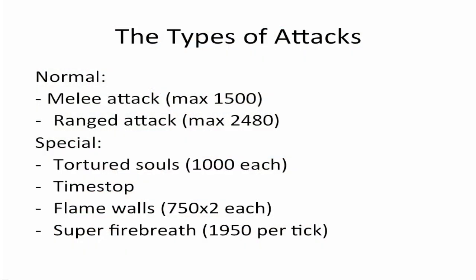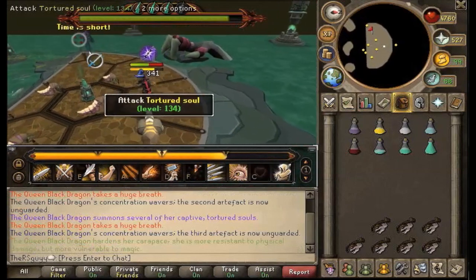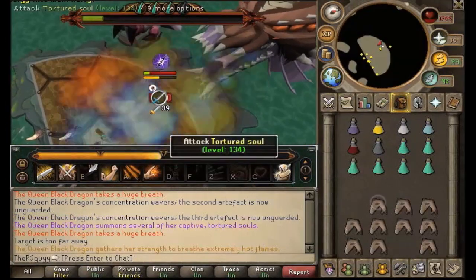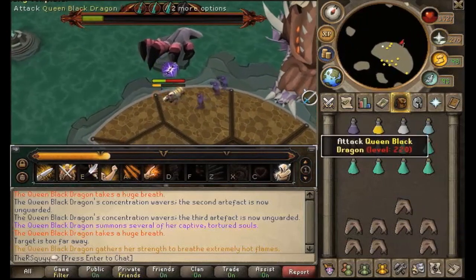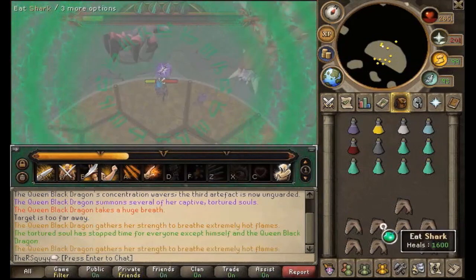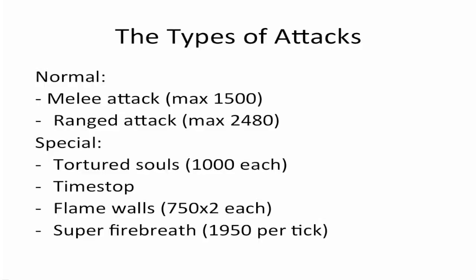The second special attack is the Time Stop attack, which is sort of related to the Tortured Souls. In the fourth and final phase, a soul will usually go off to the side and start talking about time being short. If this happens, it's your top priority to kill it as soon as possible or you will be Time Stopped. In this case I did get Time Stopped — I did not see the soul who was in the southeast. Usually when you get Time Stopped it will result in death. Only yourself is frozen — everything else continues, the Queen Black Dragon keeps attacking you, but you cannot eat.